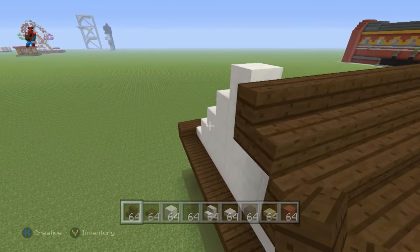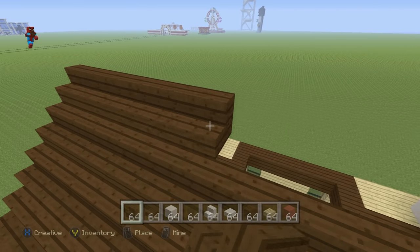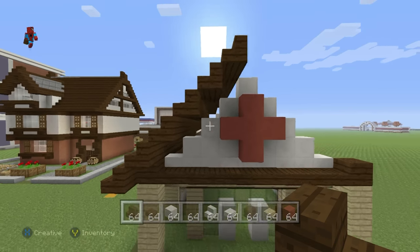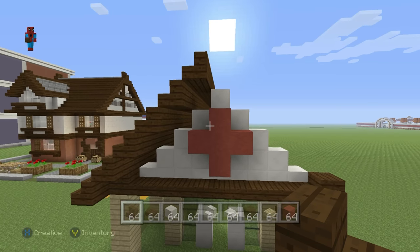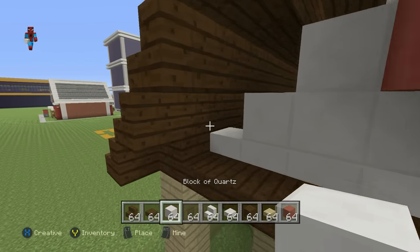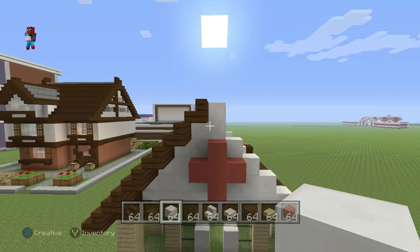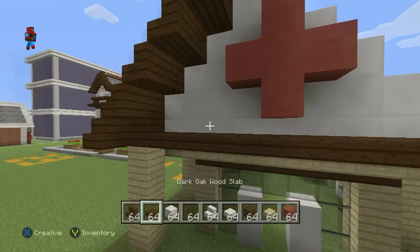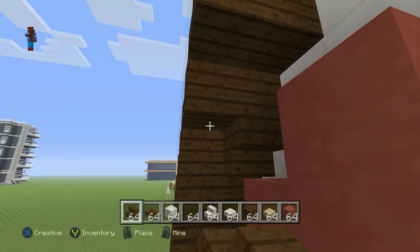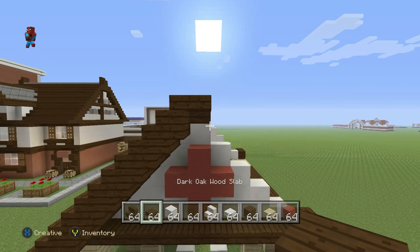We're just building up all these rows of dark oak wood stairs, and it's almost certain that we will have to add an additional layer of block of quartz on the front and the back — coming all the way up to the top like this. Underneath the dark oak wood stairs you also want to place upside-down dark oak wood stairs as well.